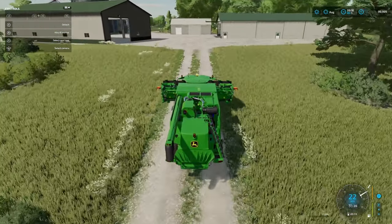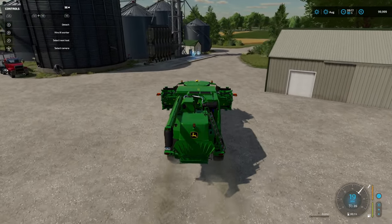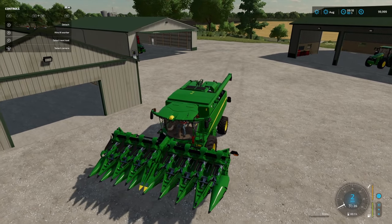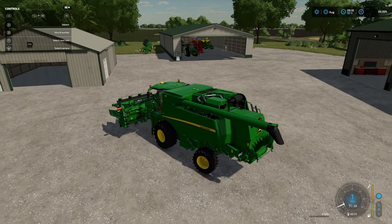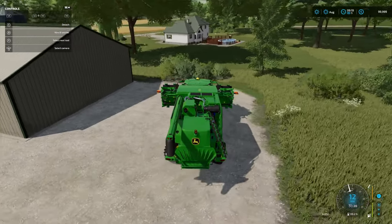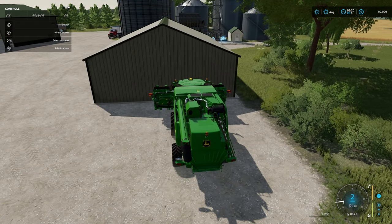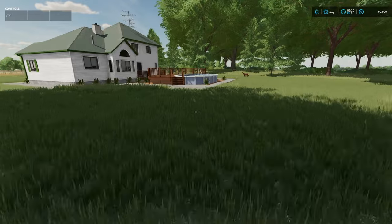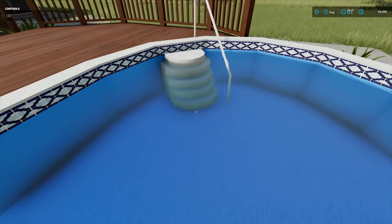It's a fairly compact yard so everything is nice and close together, close to the fields. Let's go and drop off the corn header and swap to the normal header - we'll park it at the back. Oh, I didn't look at the back of the house - look at that! We've quickly got an overlooked feature: it looks like we've got a swimming pool at the house - indeed, an above-ground swimming pool. Go for a dip! Right, let's get back to work.